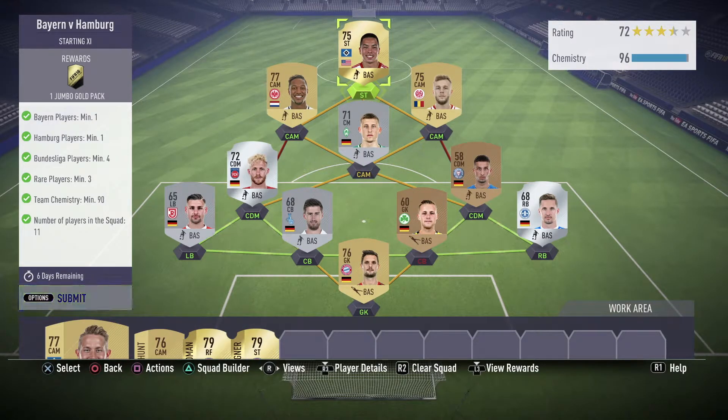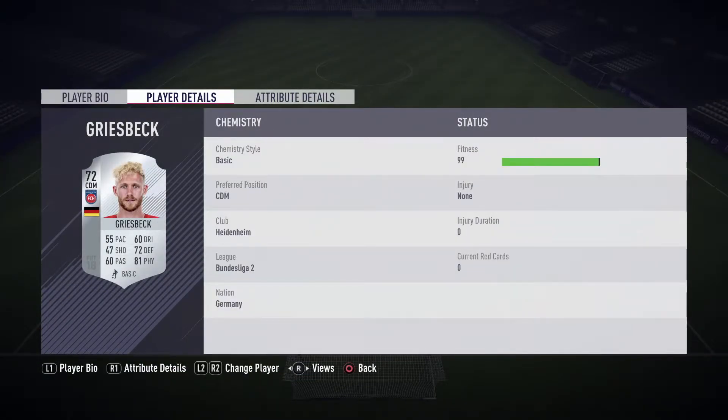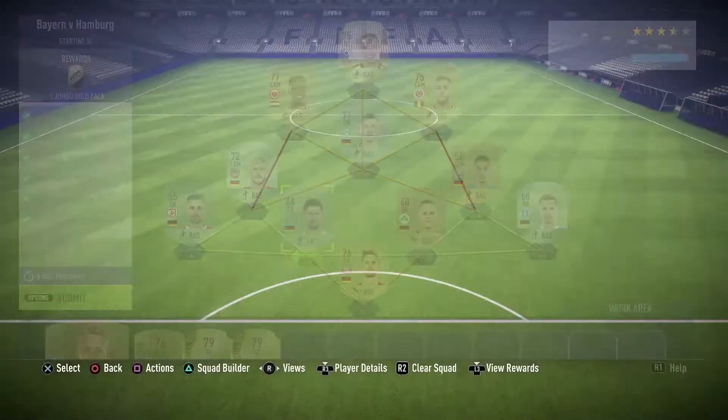You don't need any specific league in this one. I've used my striker alongside three CAMs from Bundesliga, and then my two CDMs are from Bundesliga 2. My defensive line is also from Bundesliga 2. It's fairly easy - you don't even need more than three rares and they don't have to be gold. I had to use that Hamburg player because I don't have any others, but that was it. Fairly easy, I'll just go ahead and submit this one and we get one Jumbo Gold Pack.